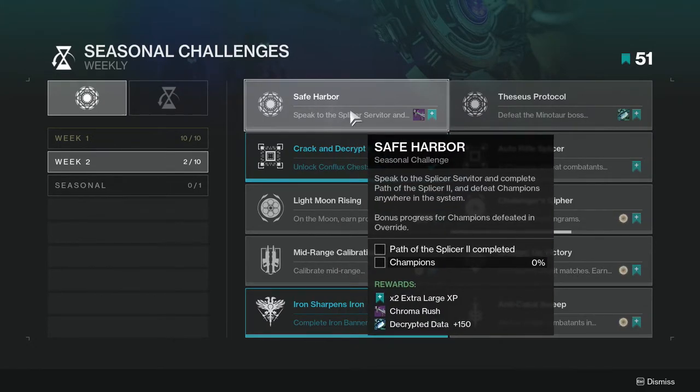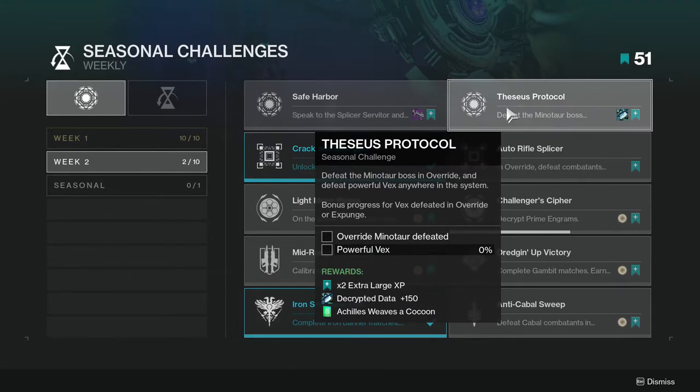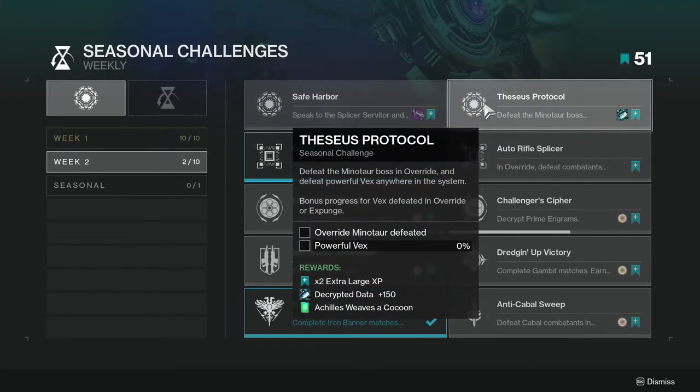And 150 decrypted data, which is pretty cool. The Theseus Protocol: defeat the minotaur boss in Override and defeat powerful Vex anywhere in the system. Earn bonus progress for Vex defeated in Override or Expunge. You get 150 for this, so 300 in total for these two, which is pretty cool.